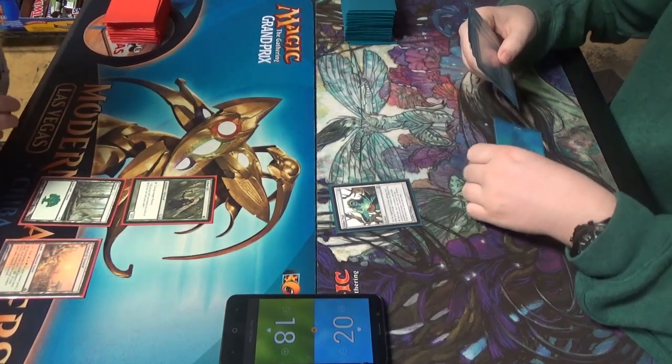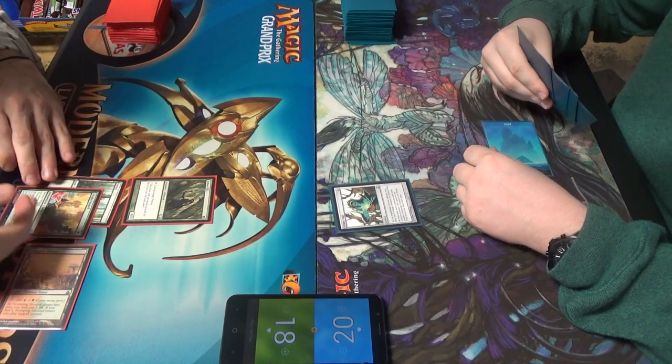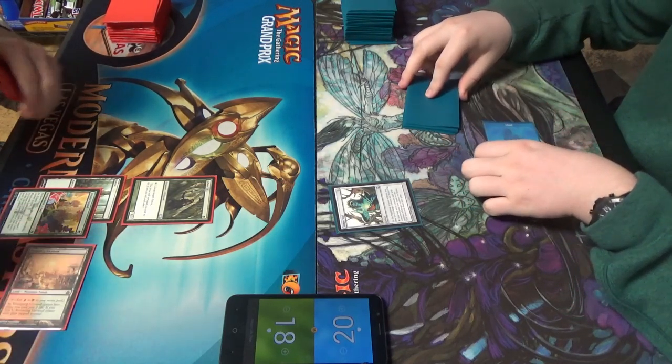With my one basic. Make green, red for Utopia Sprawl. And for the rest of the game, unless I say otherwise, it's going to make red — just to save some time.